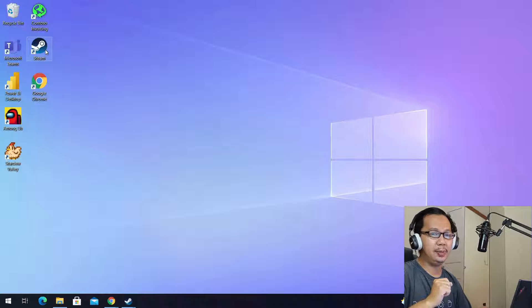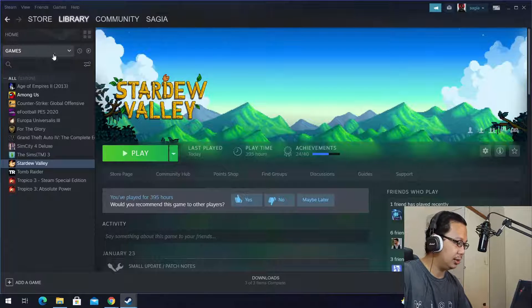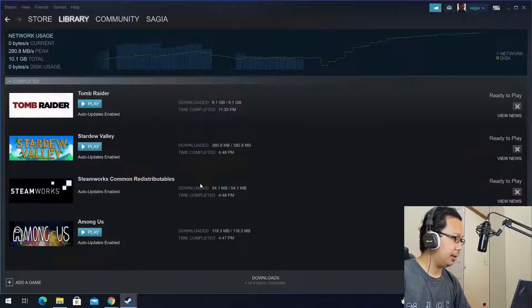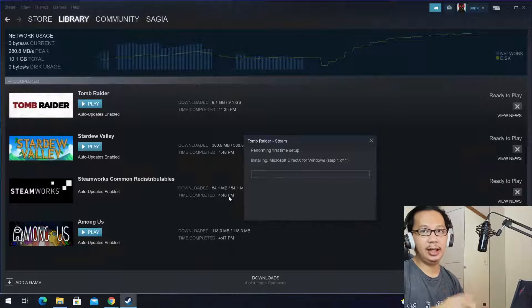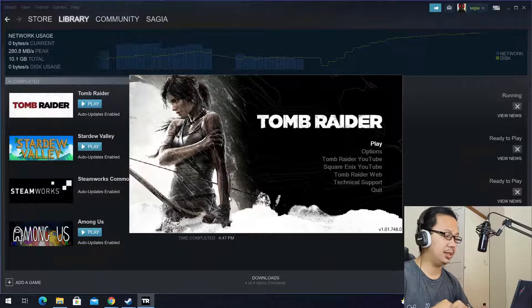For the experience of playing a lightweight game, it's not really good. How about playing a 3D game? Let's see — let's try Tomb Raider. We've completed installing it. The download speed was about 280 megabytes per second. Don't expect too much though — seeing how even a lightweight game couldn't reach a decent 30 FPS, I'm not expecting much from Tomb Raider.